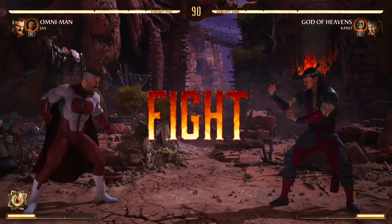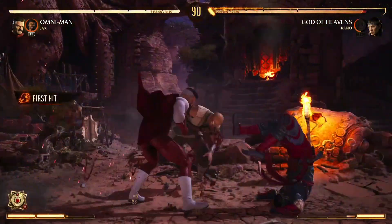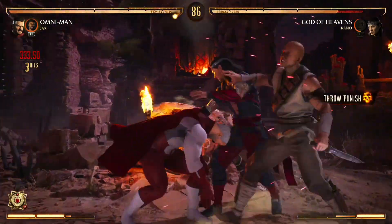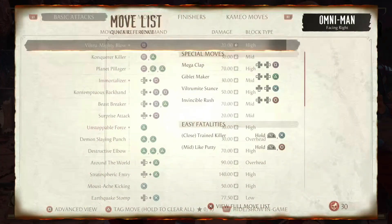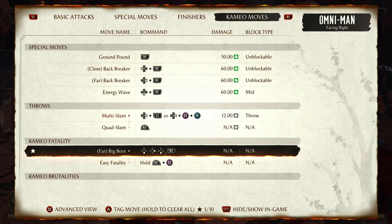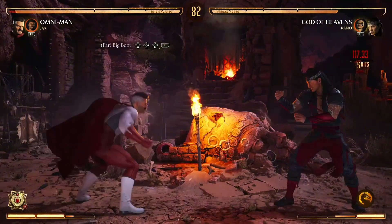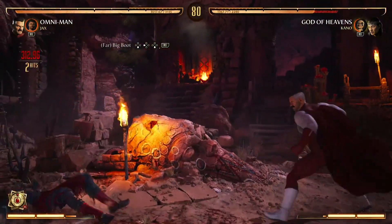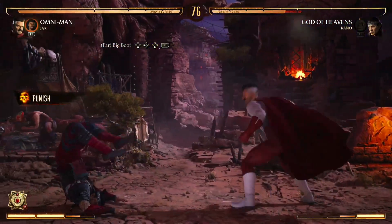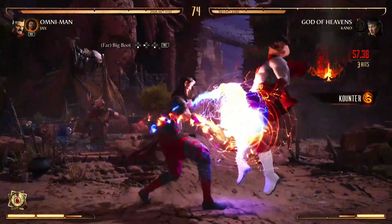I just unlocked Omni-Man's second fatality and I love it — it looks so good. I like the first one better though. But anyway, before they attack, just speed them up and go at it.